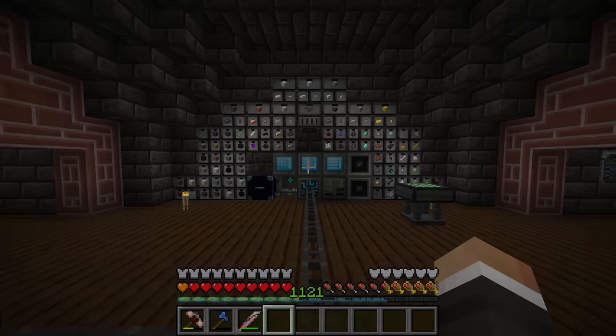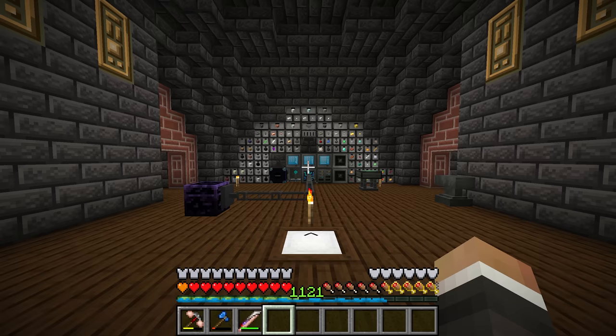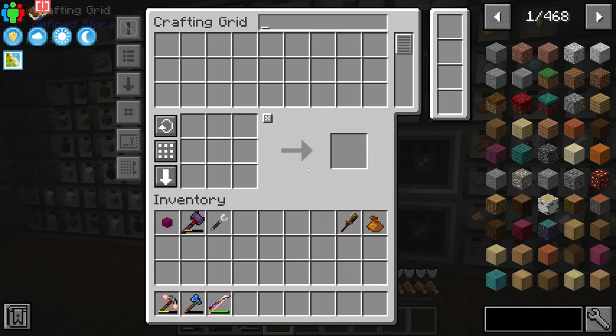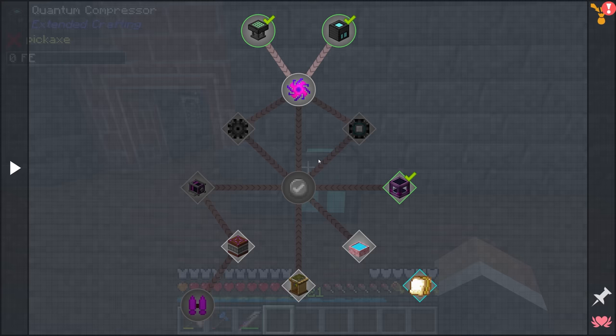In the last stream we worked our way through every single boss in the twilight forest, defeating all of them and finally acquiring the lamp of cinders. Right at the very end of the last stream we crafted up the ultimate crafting table, and we also began crafting the quantum compressor, which we now have. The quantum compressor is going to allow us to start making singularities.